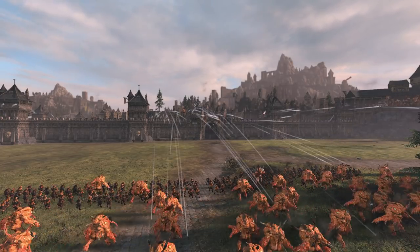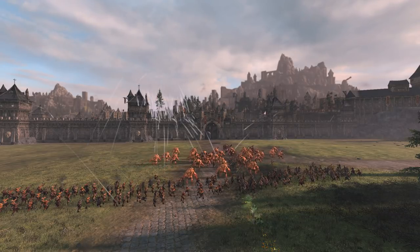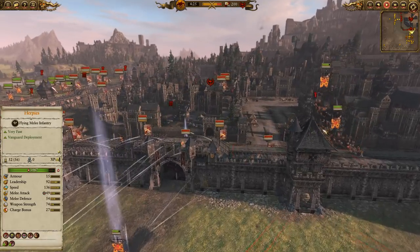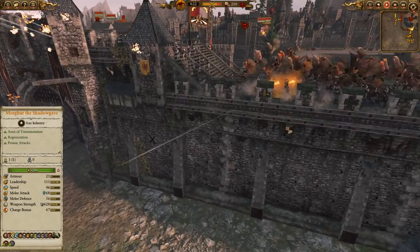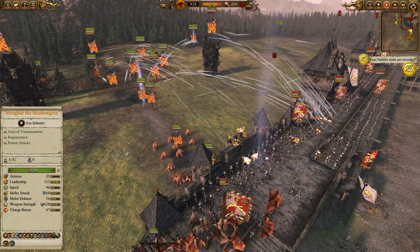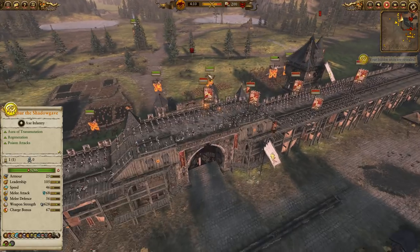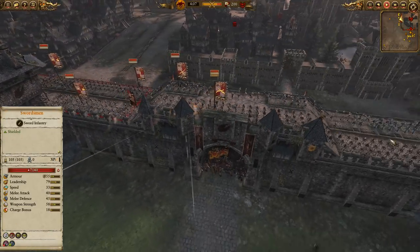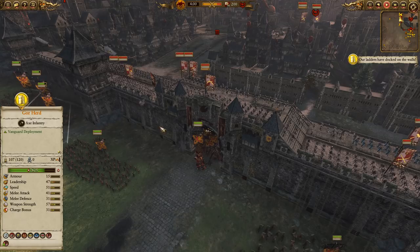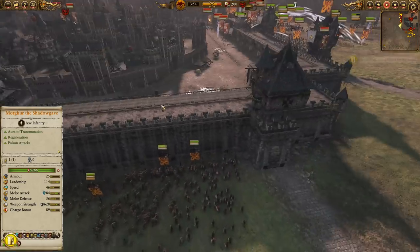Here we are at Nuln, obviously known for its artillery — soon to be known for being a pile of rubble. The Cygor's already chucking rocks at the gate and done some damage. Our harpies swoop down to take out some handgunners who are currently opening fire on our Chaos Spawn. Our main army is approaching this gate, whereas a lot of the Bray Herd units are approaching the other gate to try and pull off some of the defenders.